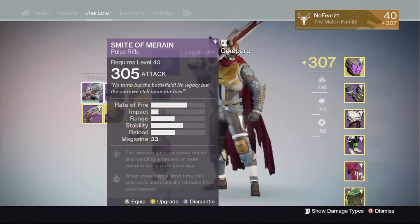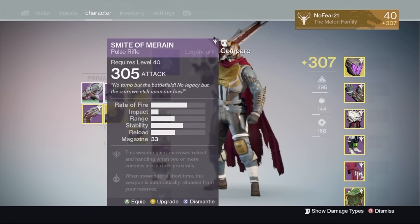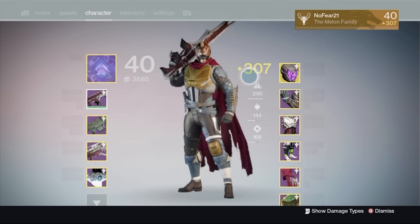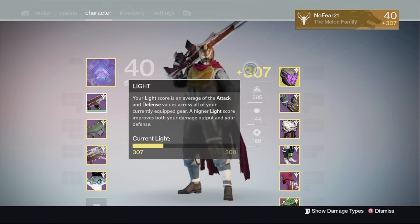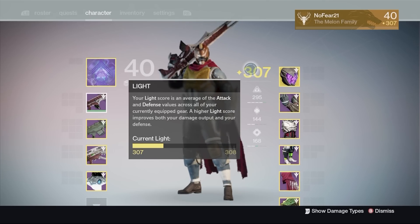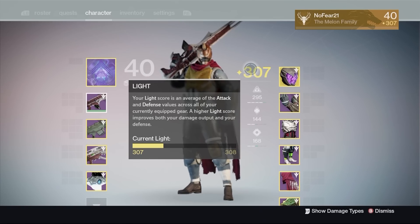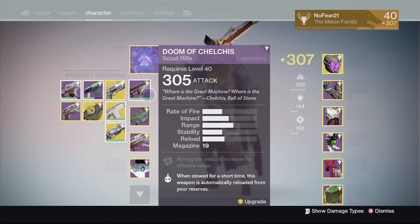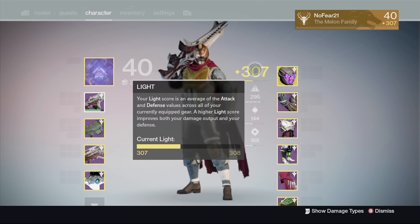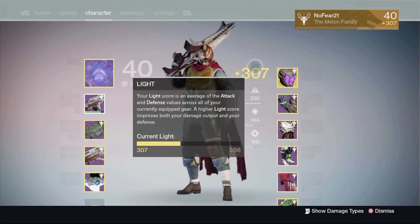I got this on my second character, so I thought 'oh wow, I actually got something better than what I had,' so I moved it over — and it was still 305. But as you can see in the light bar diagram, it's currently behind the colon around where the G is in 'light.' When I put the Smite of Moran on, it goes up past that — maybe a little bit — it's still something, it's still better than what I had before.